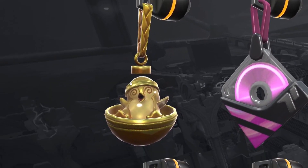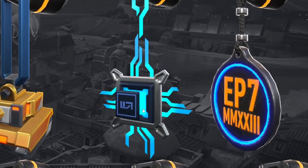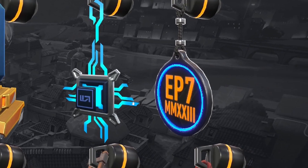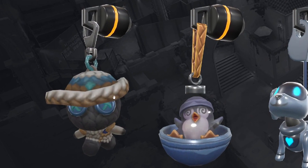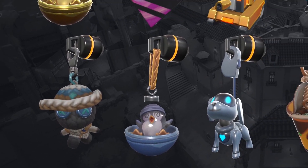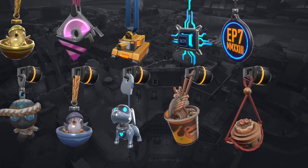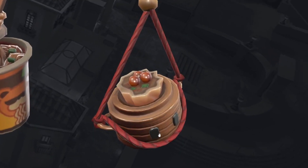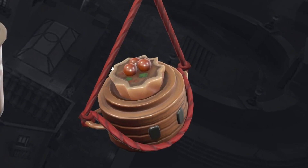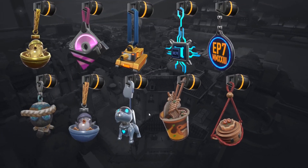Now for the gun buddies: the first is a golden penguin in a ramen bowl, then the disc again, a golden tank, and one that I'm pretty sure is themed after the new Deadlock agent based on the color scheme. Then there's the standard Episode 7 gun buddy, a soft wool Cypher buddy, a Taxi Friend in a pink bowl, a robo dog, a ramen cup, and finally one I genuinely can't describe — let me know if you know what it is.